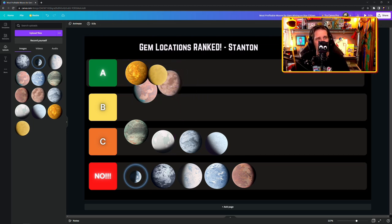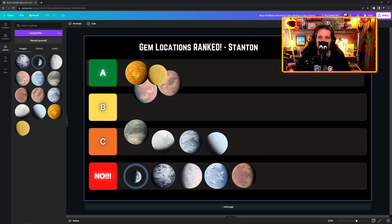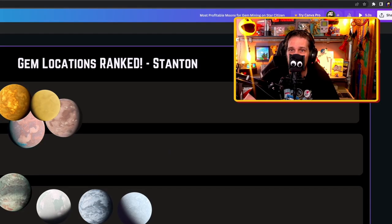Ultimately: if you're looking to grind, Aberdeen. If you're looking to grind but enjoy the experience, Ariel. If you want to enjoy the experience and make a bit of money, Daymar and Magda. The rest can just be forgotten. Thanks for watching, hope you had a good time — like and subscribe, see you in the next video!